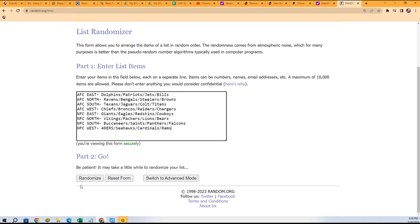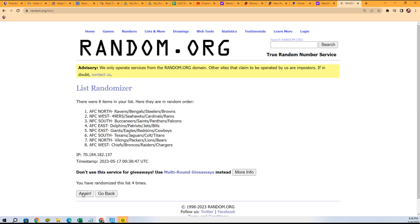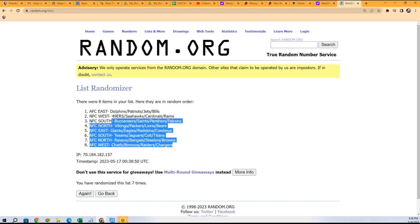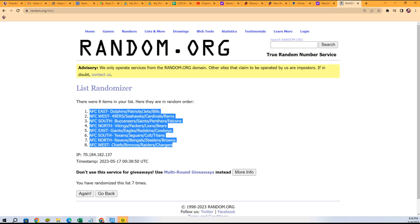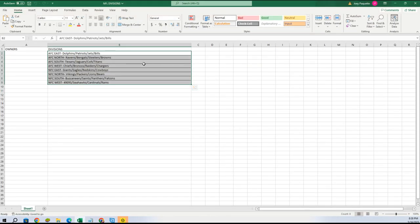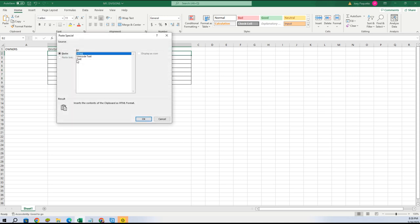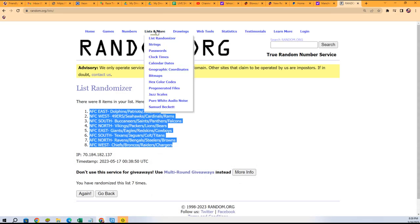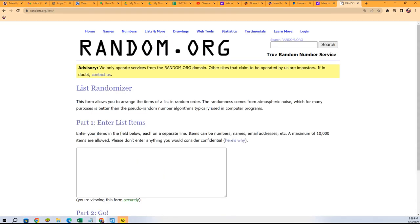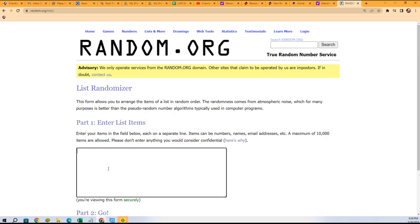Seven times through, let's do it — that's one, two, three, four, five, six, and seven. So the AFC West at the bottom, the AFC East at the top. We're going to copy that list and paste it right here — paste special text. Same thing going on right there.